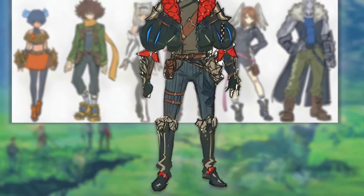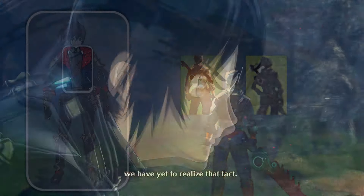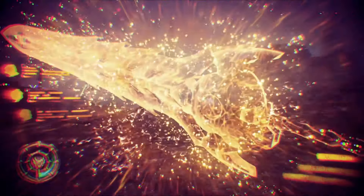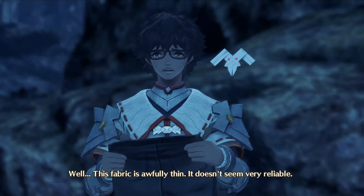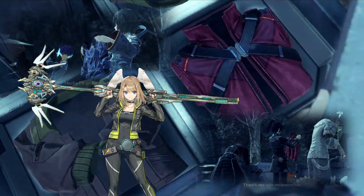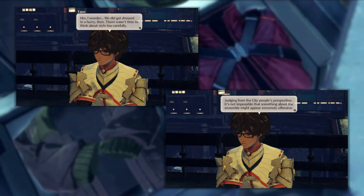Long black leather boots, and the belt is supposed to hold weapons. This early on, they didn't have honorable blades but physical weapons, and Noah wielded the Monado replica. These are supposed to be city clothes they scavenged early on, and as they didn't know about fashion, just mixed things up.